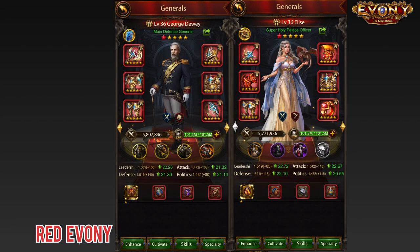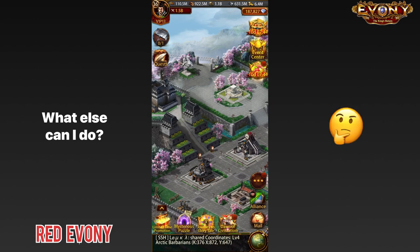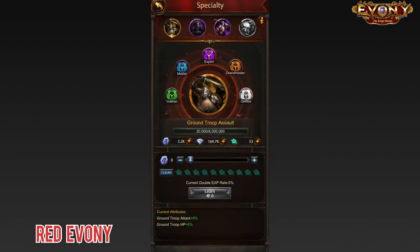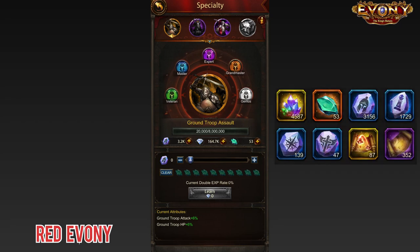So I took the dragons off and switched them around. Dewey was still over 5.8, which was cool. Elise was now at 5.77 — the gap closed a bit. So I continued thinking, what else could I do? I could do more of Elise's specialties but I don't have enough runestones or gems to do that right now. And since I don't coin much, getting enough runestones might take a while.